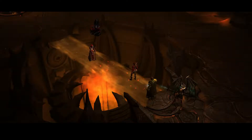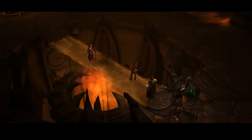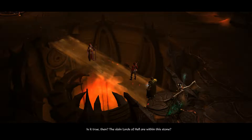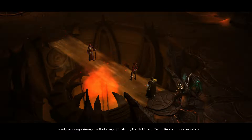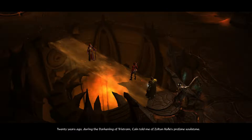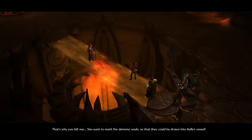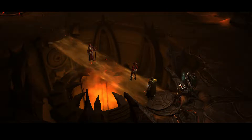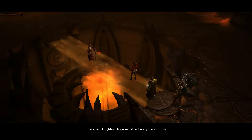My daughter, I have sacrificed everything. Is it true then? The slain lords of hell are within this stone? Twenty years ago, during the darkening of Tristram, Cain told me of Zoltan Kulle's profane soul stone. That's why you left me - you went to mark the demon's souls so that they could be drawn into Kulle's vessel. Yes, my daughter, I have sacrificed everything for this.